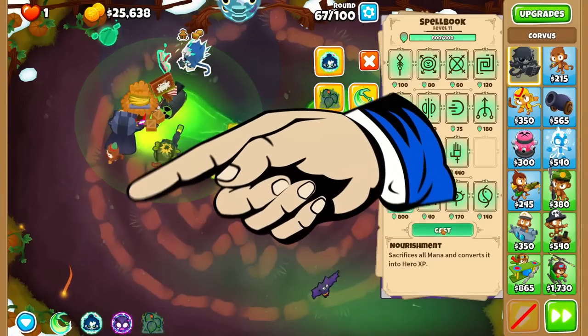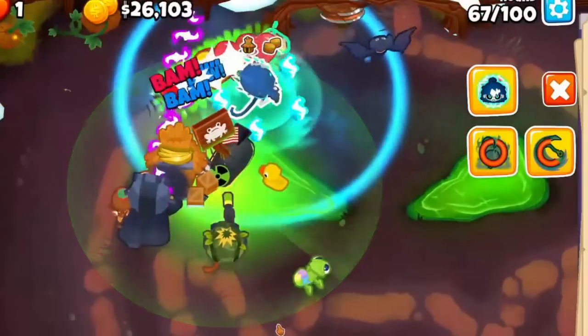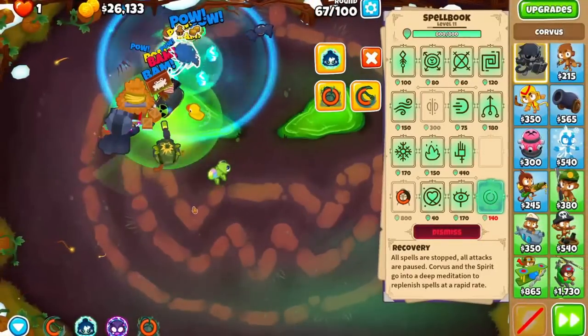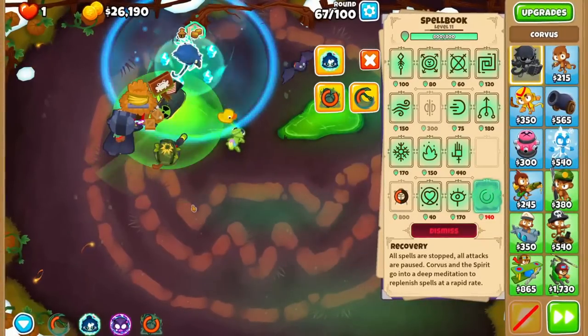At level 10, Corvus learns his third and final ability, Dark Ritual. When activated, Corvus creates a large fiery ring around himself that deals damage to balloons and harvests mana from them. This is best used while large rushes are near Corvus, as it has 100 pierce and will easily fill his mana pool, but you can really use it whenever you need some mana.